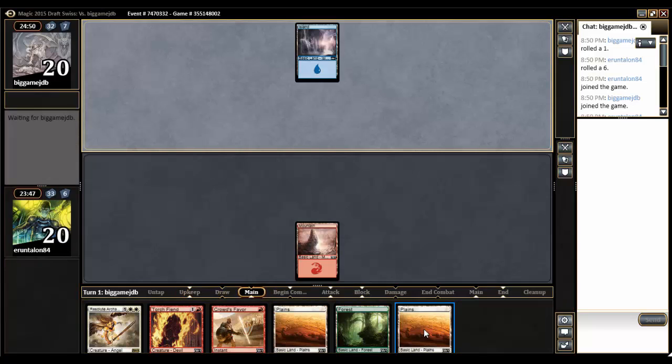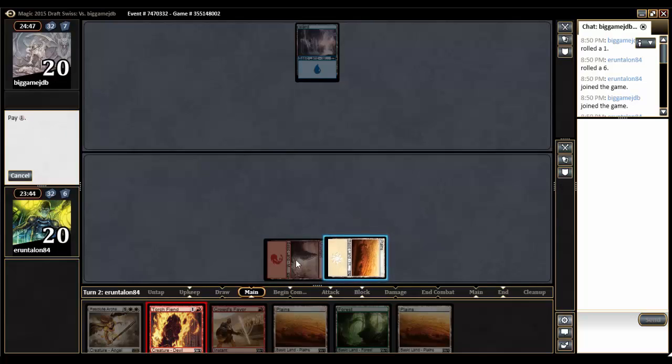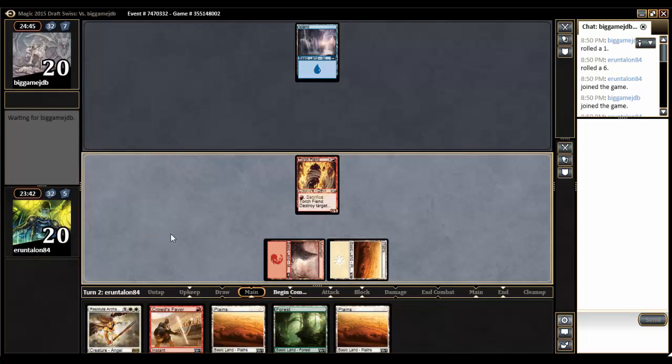So turn two, we're going to get a Torch Fiend out, and then hopefully we pull some gas — and we don't. We pull a land. We're getting ever closer to that Resolute Archangel, so that's a plus, I suppose.